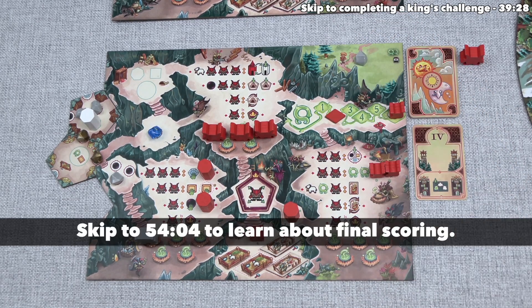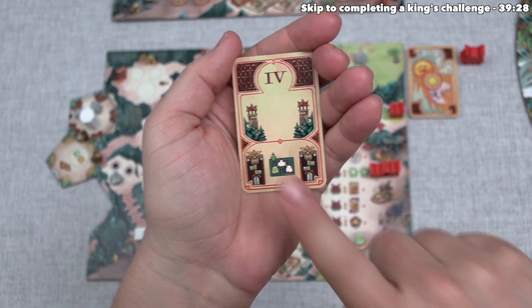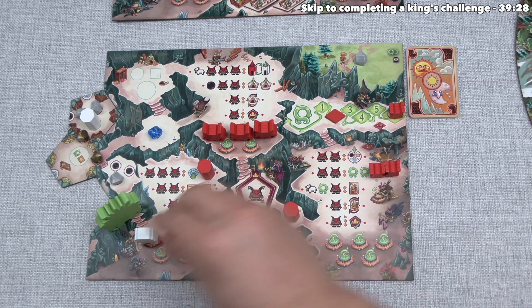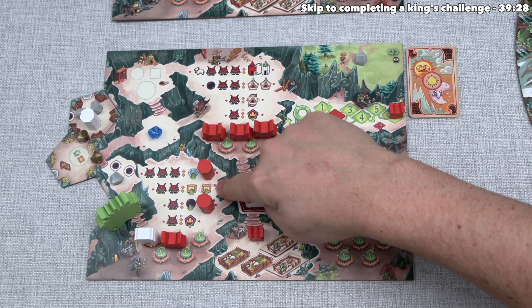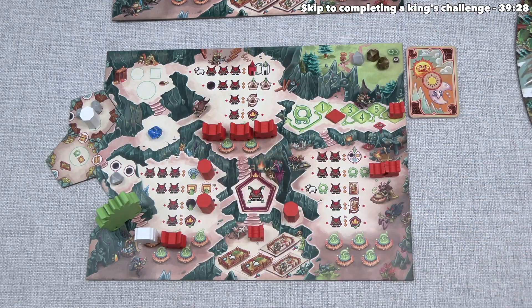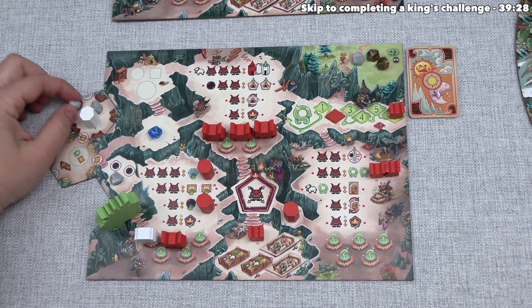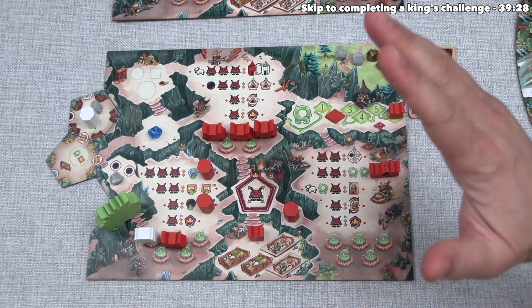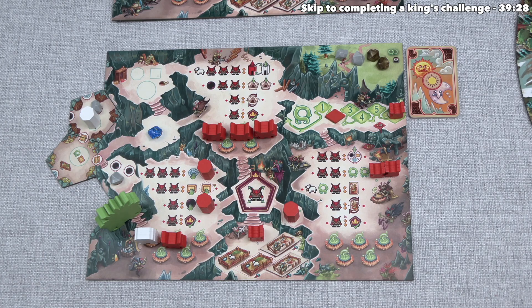Teal draws their top card, and it's our turn again. We reveal our card: nothing is added to the board, and the troll king moves to our mining cavern. This is our last troll from the side — from this point on we always move a placed troll. We place it in the mining cavern, giving us three action points. We spend two to mine both gold bars using our upgraded gold outpost, then spend one more to mine an obsidian.